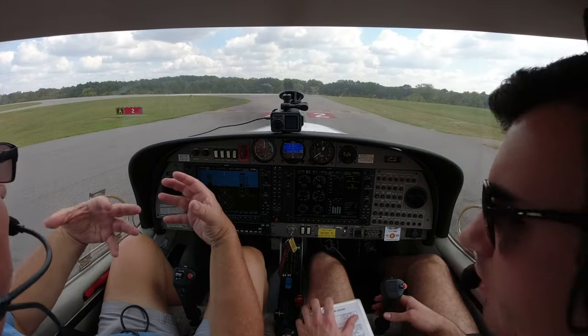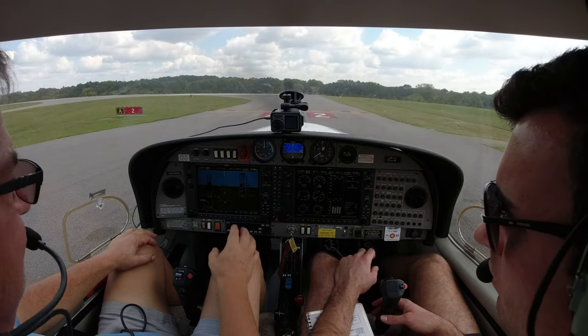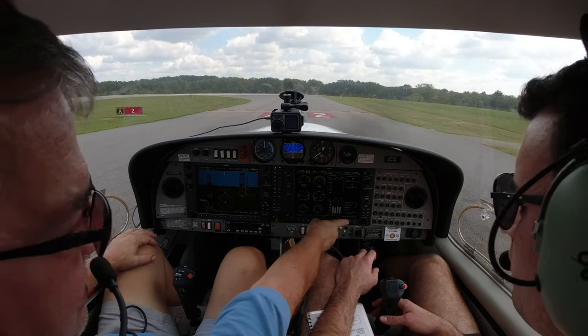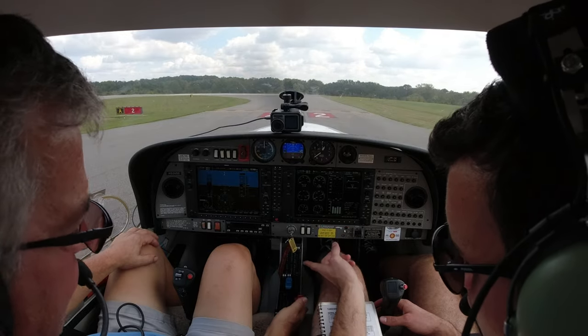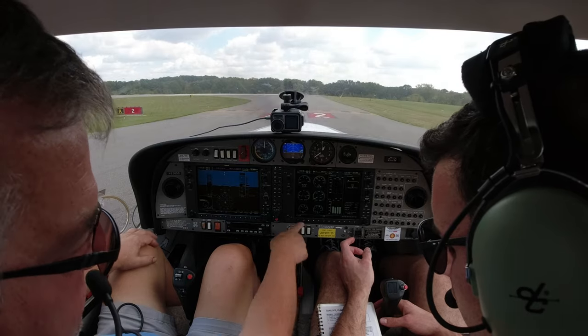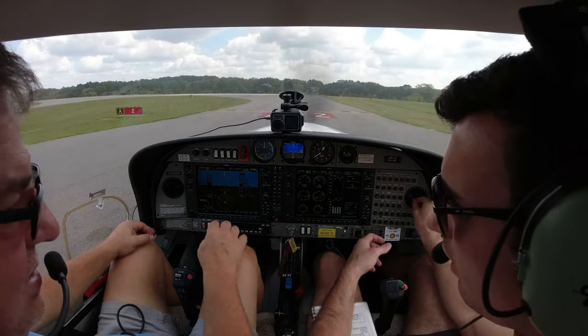My pre-takeoff is a giant question mark pattern and it covers everything in the checklist. If you start over here, we go landing light, strobe light - we've already set those. Then we've got flaps to takeoff, fuel pump, full prop, about three-quarter rich, pull this tank, and then trim for takeoff. If you follow that pattern, you'll catch everything.